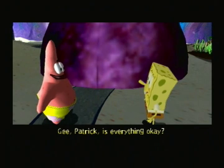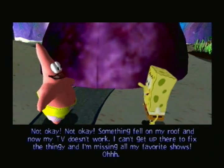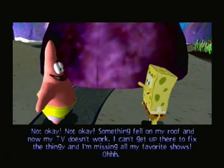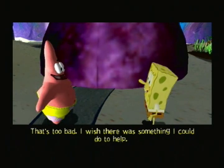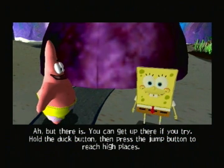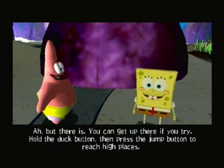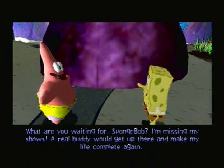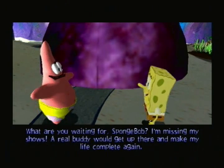Patrick has to be here. 'Hey, Patrick, is everything okay?' 'Not okay, not okay. Something fell on my roof and now my TV doesn't work. I can't get up there to fix the thingy and I'm missing all my favorite shows.' 'Oh, that's too bad. I wish there was something I could do to help.' 'But there is. You can get up there if you try. Hold the duck button. Then press the jump button to reach high places. What are you waiting for, SpongeBob? I'm missing my shows. A real buddy would get up there and make my life complete again.'